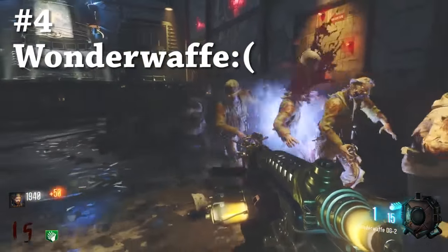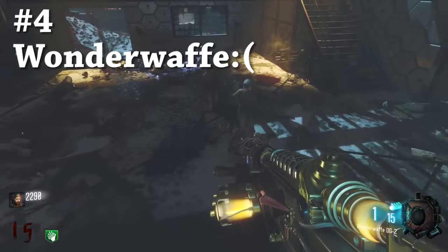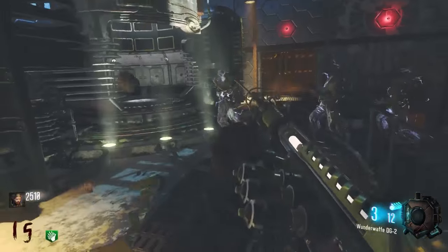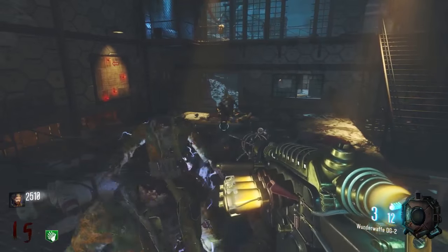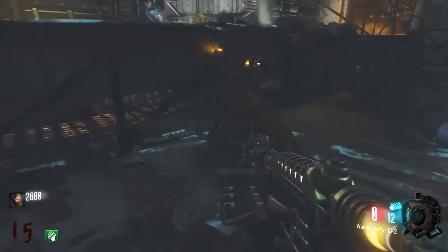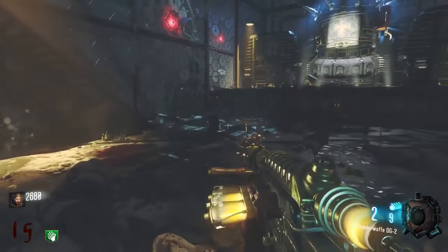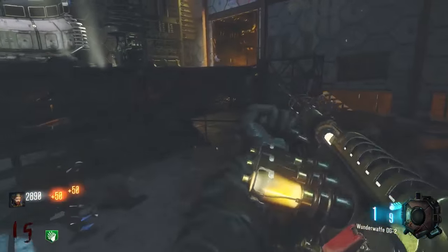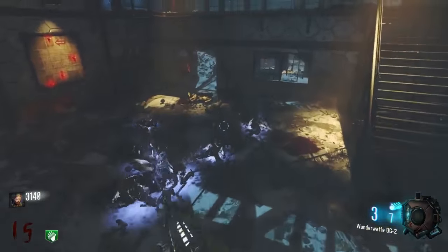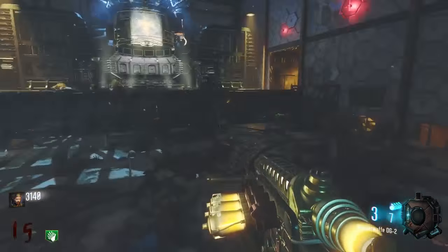It's time for everyone to start hating me. Coming in at our number four spot, we have the Wunderwaffe DG-2. Yes, the Wunderwaffe DG-2 on a top five worst guns list. I know, it's ridiculous. The Wunderwaffe used to be a great gun — it was a one-shot kill to any round, infinite damage. It was just absolutely amazing. It didn't kill a lot of zombies, I think it was like 10 to 15 depending on whether it was pack-and-punched. But it was good.